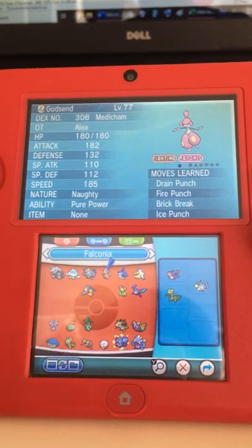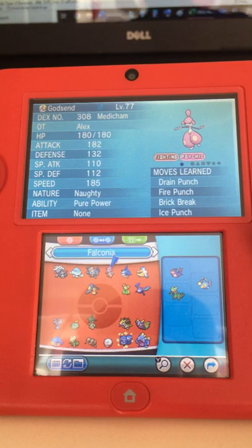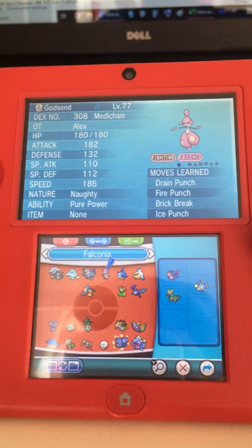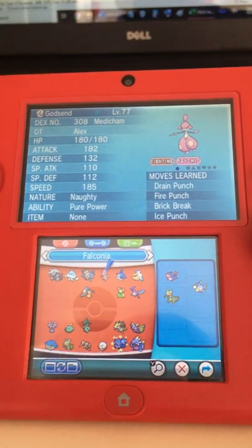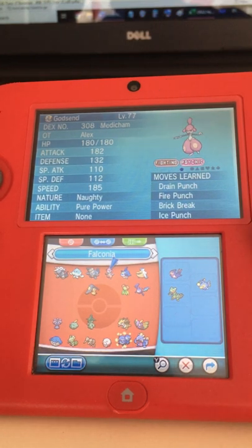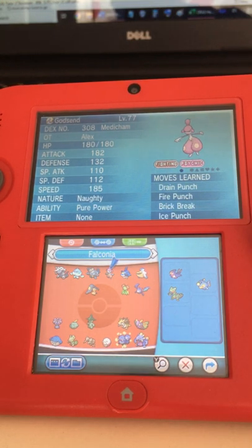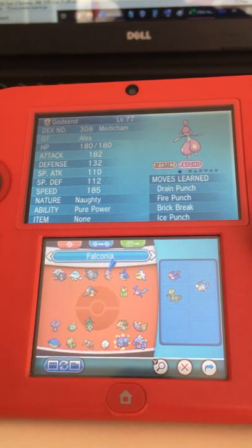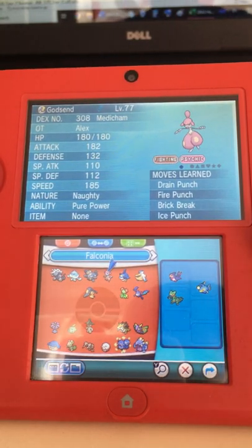Having Medicham on the field it baits out either Talonflame or Azumarill. Medicham is going to die anyway — unfortunately that's just its fate — after having served us so well. It's still destined to die, because I need a clean switch on Garchomp to bring in Tentacruel. I have to do some pivoting around Garchomp because I don't have the bulky Sceptile anymore.